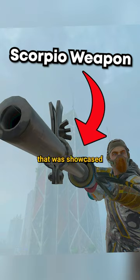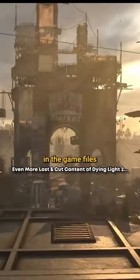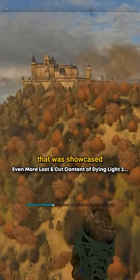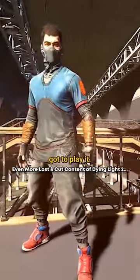There was a third location called Elysium that existed too. There was also the Scorpio weapon that was showcased back in E3 2018 and E3 2019. We also had a Nightrunner difficulty that was found in the game files but never made its way in. The Peacekeeper Citadel, the castle, was a major one that was showcased back in E3 and we just never got to play it.